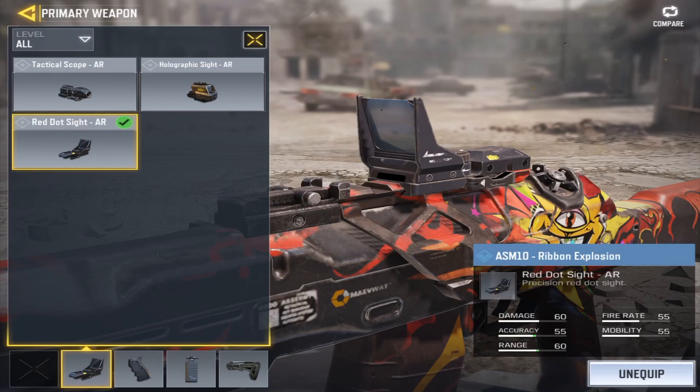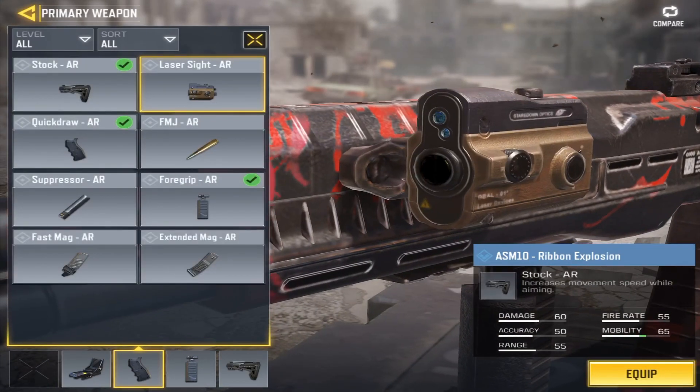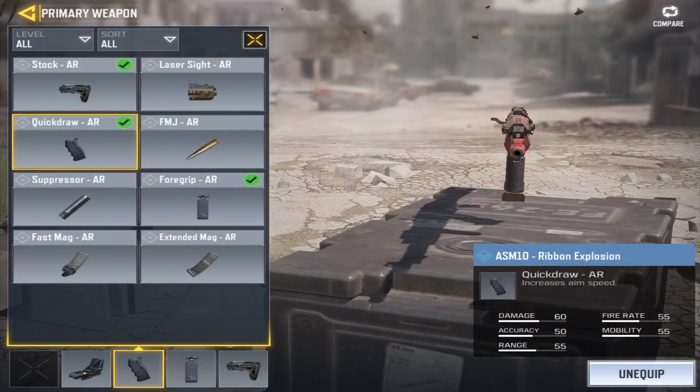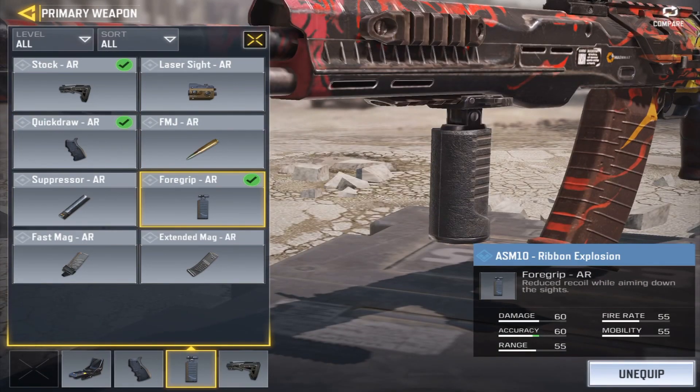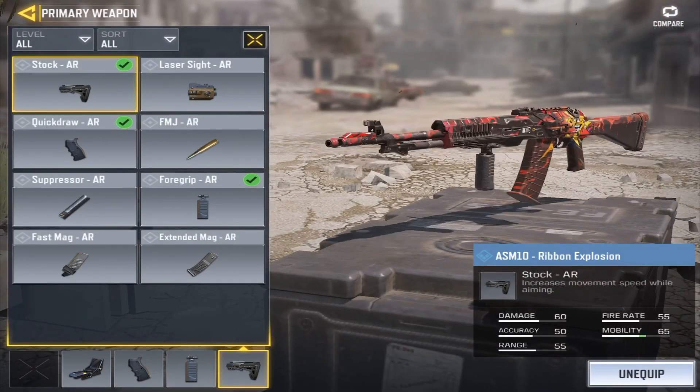Unless it's on a certain gun like the AKS, which I actually enjoy using iron sights on. The second attachment I would recommend is quick draw, right here, which increases the aiming speed of a gun. Foregrip, right here, reduces recoil when aiming down sights, and stock increases movement speed while aiming.